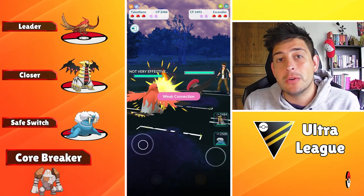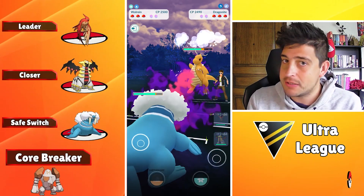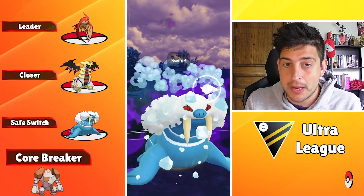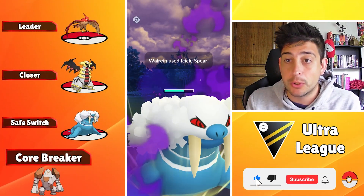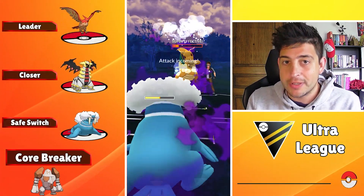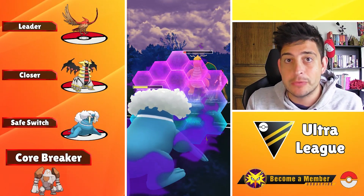We like it a lot because it is balanced overall. So we're having Talonflame up on the lead for the next team showcase, with Giratina as our closer and Walrein as our safe switch. Up on the lead with your Talonflame you can do a lot of pressuring with your charge attacks, especially with a potential Brave Bird that can always nuke down unsuspecting opponents.